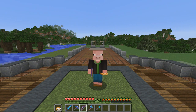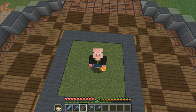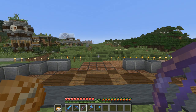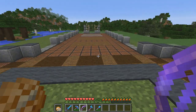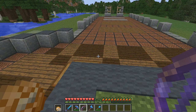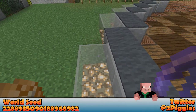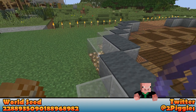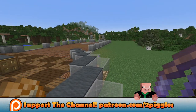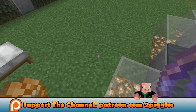Hey everybody, I'm the Pigglesworth and welcome back to another episode of Let's Play Along with Piggy. We're starting off over here at this mega build where we finished off last episode. I have got a little bit more of the flooring done and I went ahead and put some glass blocks over these light blocks because that's going to have to be that way eventually, so I figured might as well go ahead and do it.